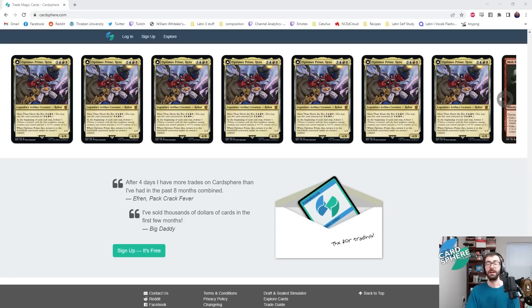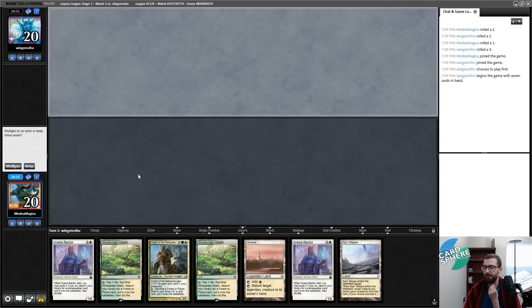Oh hello — I didn't see you there. I was browsing recently completed trades on cardsphere.com. It seems like some people are really interested in Optimus Prime, Hero, for one reason or another. CardSphere recently rolled out their marketplace which allows you to buy cards from other users directly — so if you're in the market for some cards but don't want to pay a lot or use a big site, consider checking them out.